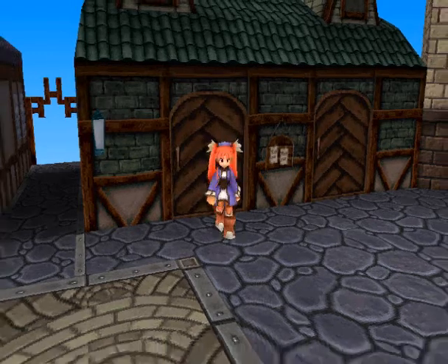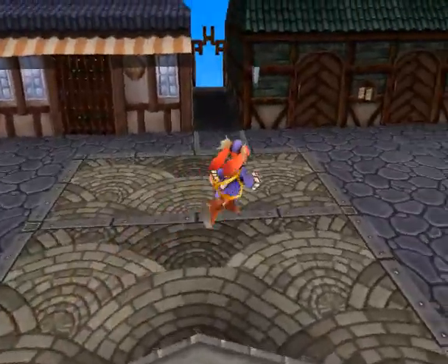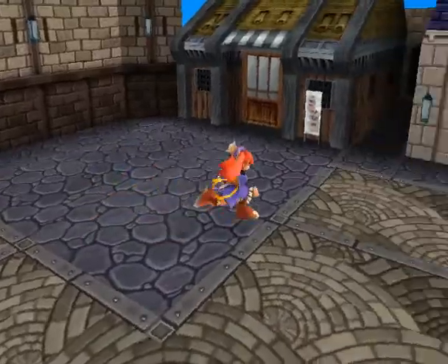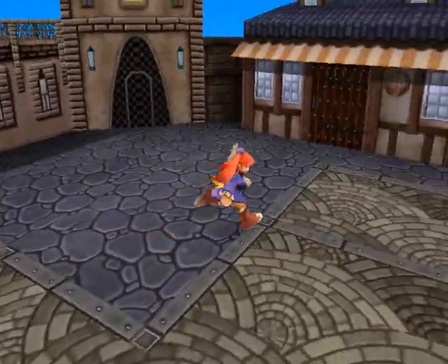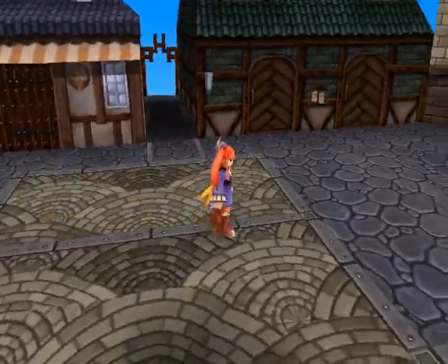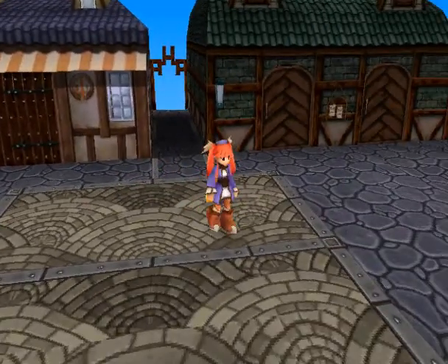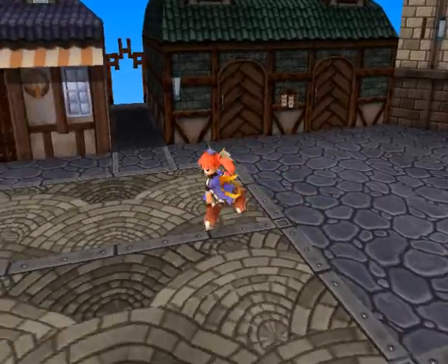Hello everybody, and welcome back to Let's Play Threads of Fate. Last time, we discovered locations of certain artifacts we need — well, not artifact artifacts, but certain tools we need to unlock the key. We basically need to activate a key that will get us through the seal that will get us to Valon's Relic.